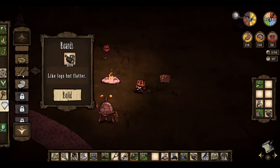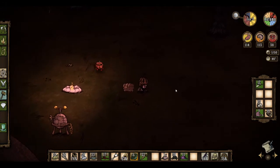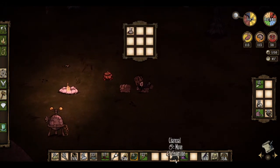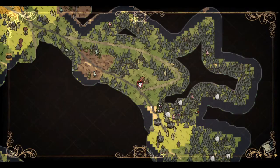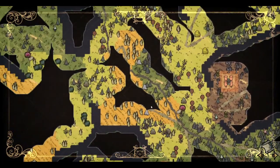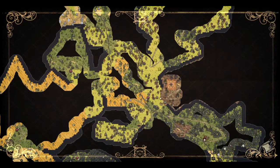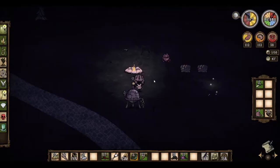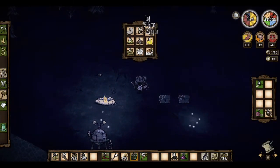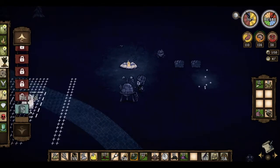Let's go ahead and make up another chest, and I'll build it right here. I will put that in there as well as the rot and the rocks for now. Oh, it's a full moon. Can I make it to Glommer in time? I don't know that I can.